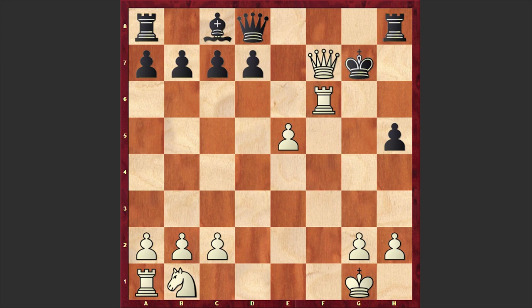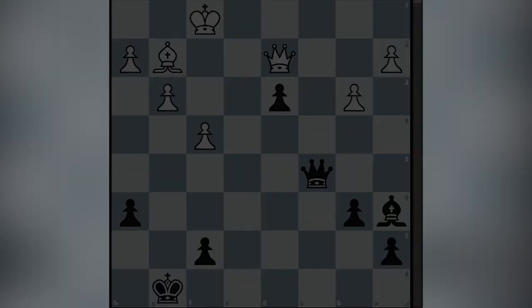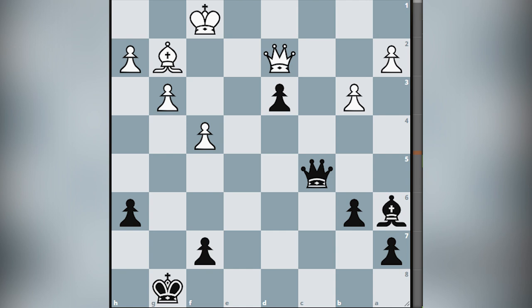This was a catastrophe in the opening, and this is why you should explore the openings carefully and always think about the safety of your king first. In the end, let's also solve a chess puzzle where the task is to find the winning move for black. It's black to move — I will wait for your answer in the comment section.